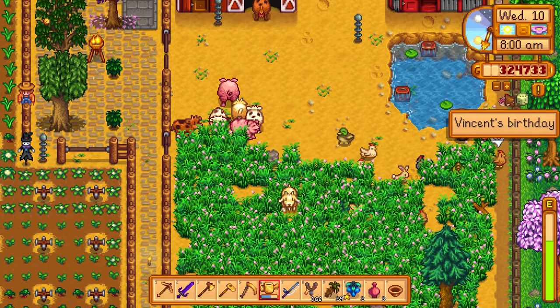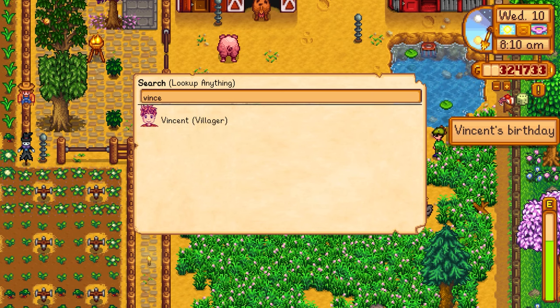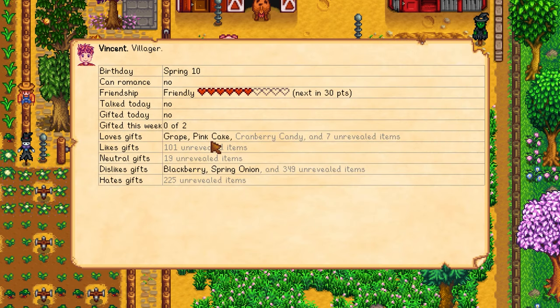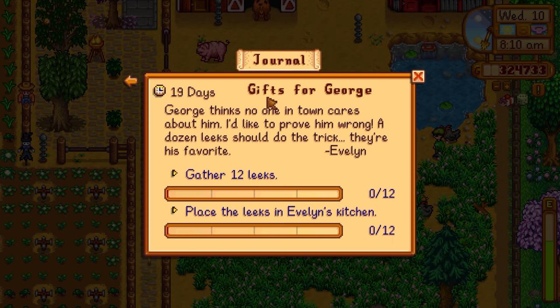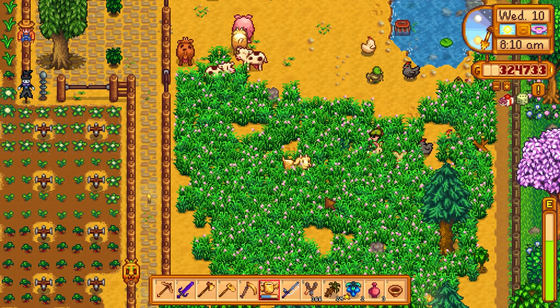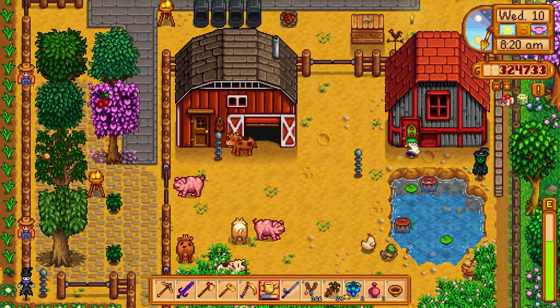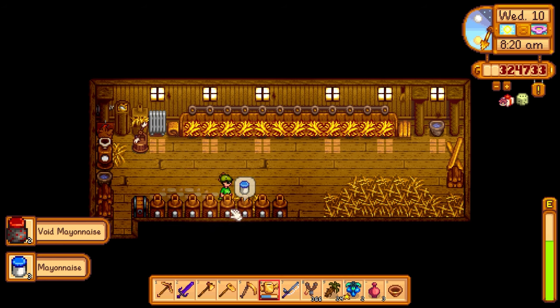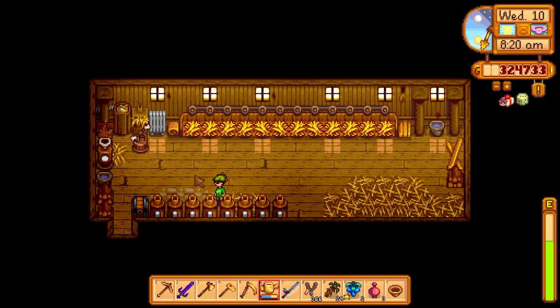It's Vincent's birthday today. Vincent likes grapes and pink cake. Didn't we give him grapes last year? I don't know if we have any pink cake but we may have some grapes. We also have a mission from Evelyn to get 10 or 12 leeks for George, so let's definitely try and do that. I did some foraging at the end of last episode but didn't find any leeks in the forest below the farm.